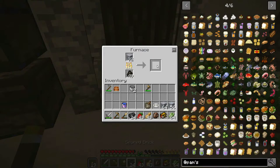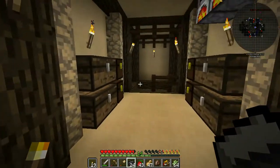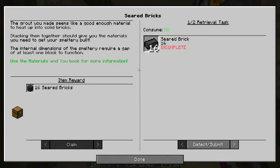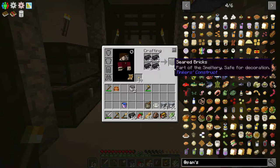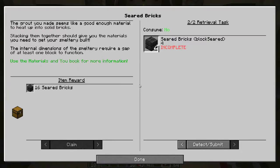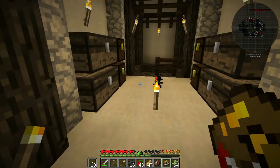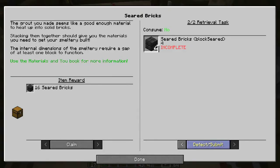While that's cooking we'll go ahead and grab our seared bricks and harvest a few peanuts. The quest book wanted 16 seared bricks - we need four more bricks actually. Let's go ahead and just make those. We've got six of those now, so if we detect this we'll have 16 seared bricks to claim. Awesome.